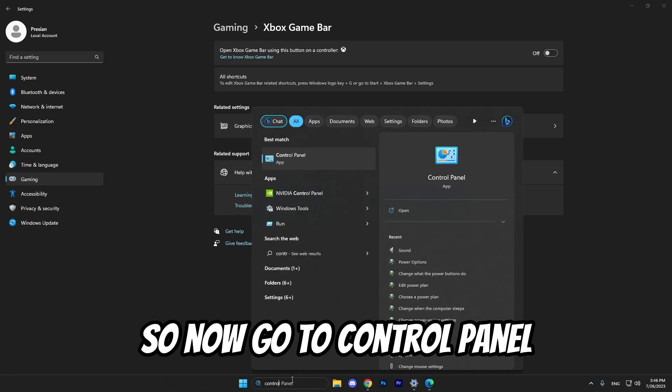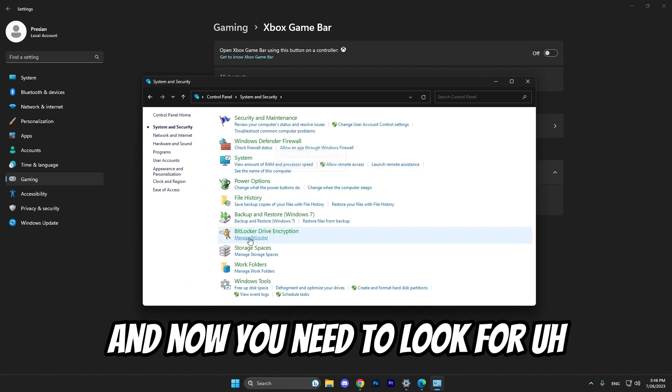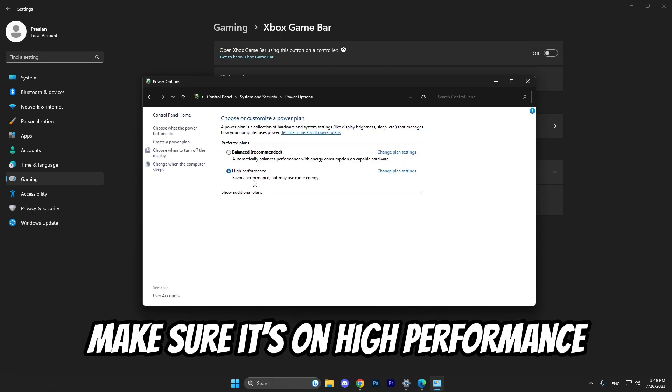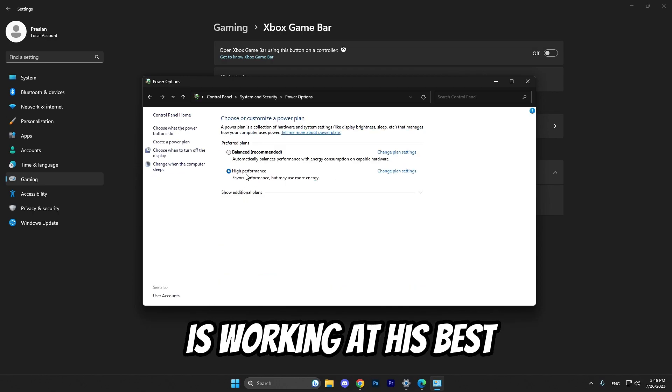Go to Control Panel, then System and Security, and look for Power Options. Make sure it's set to High Performance so you know your PC is working at its best.